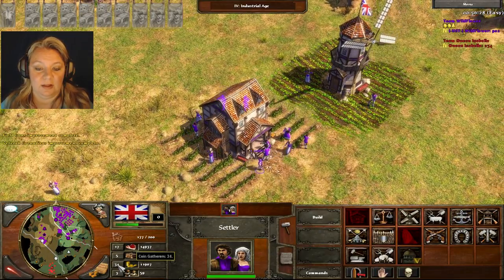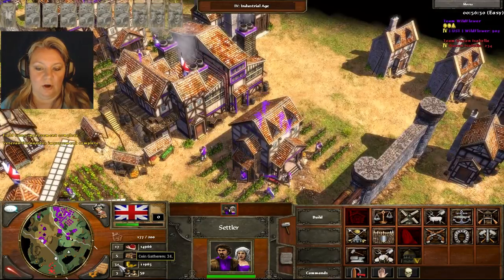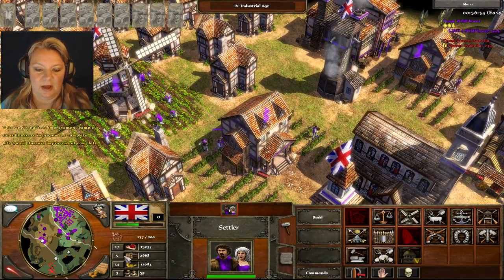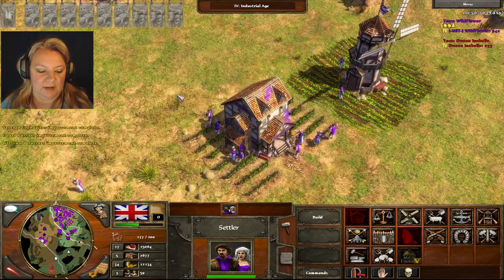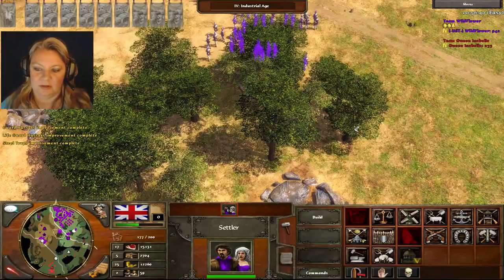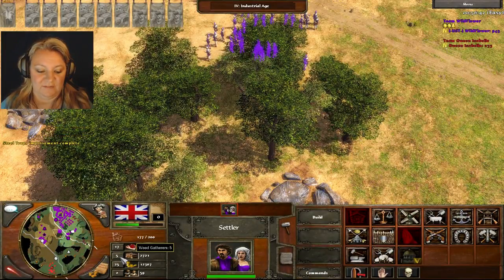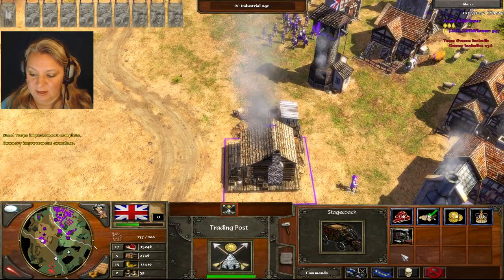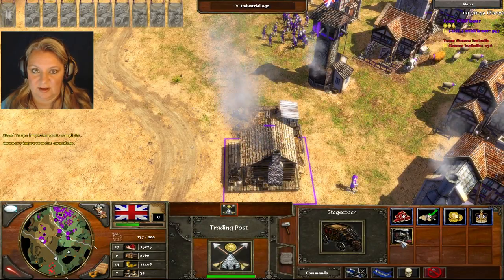Let's fix that. You click 1 and it goes to all the people. Let's go with the ones way over here and have them go after wood, because look — I only have five. Remember, I can come over here and go, 'Oh no, I need wood,' and do that.